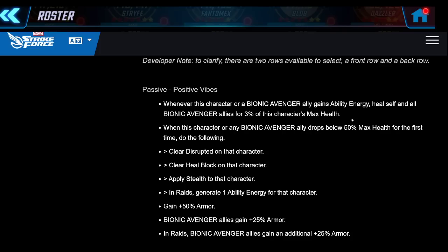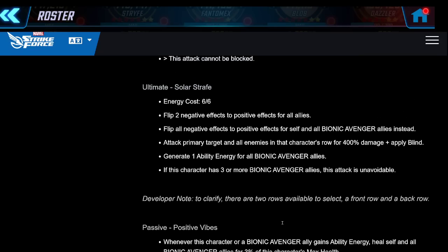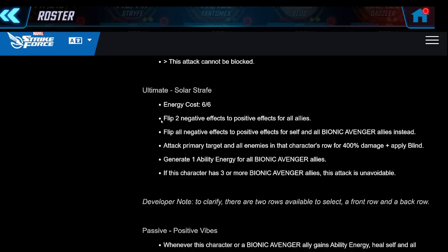This team is just going to be healing and gaining turn meter like crazy in sim mode - it really seems to be a set-and-forget kind of team, which is really nice for raids. When this character or any character drops below 50% max health for the first time in battle, it clears disrupted, heal block, and applies stealth to that character so she can heal it up. In raids it also generates ability energy for that character. Her ultimate, a turn-one ability, flips all negative effects to positive effects for the team - this makes her a nice plug-and-play cleanser.